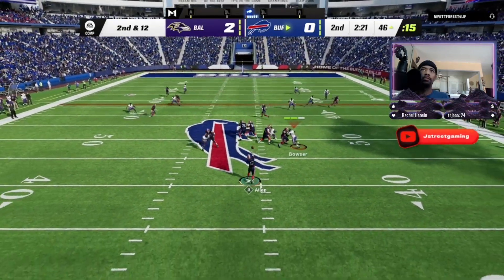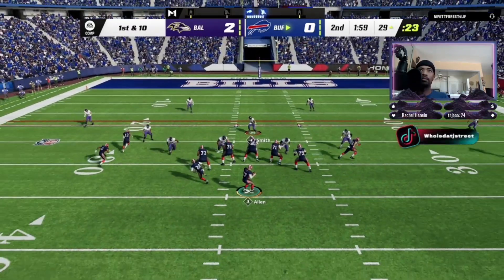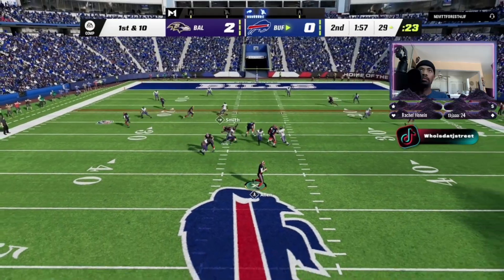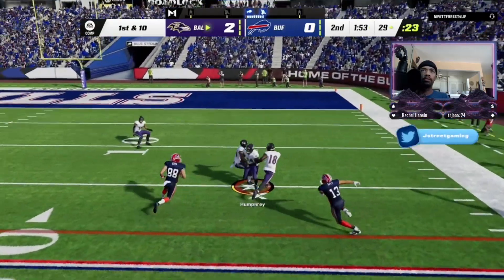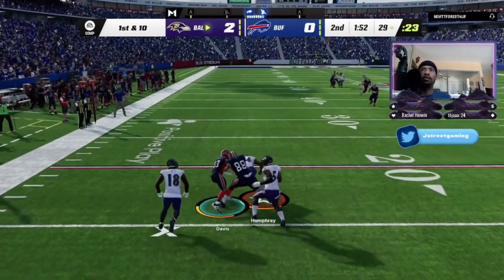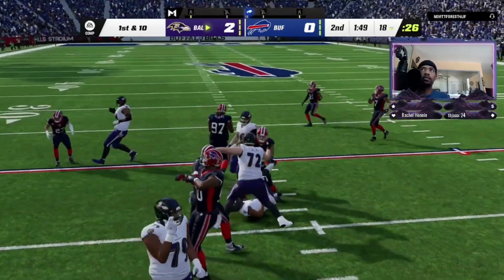Now Allen drops back — that'll be complete, first down. They're gonna throw with Allen, eluding the pressure. He's trusting that you are open — in this case he was.